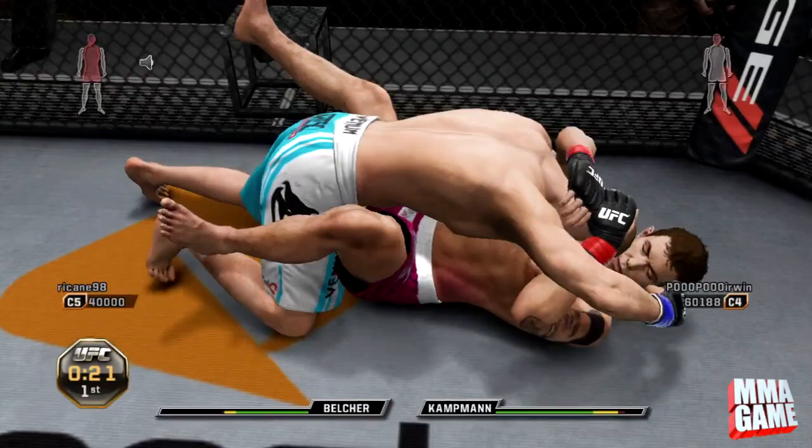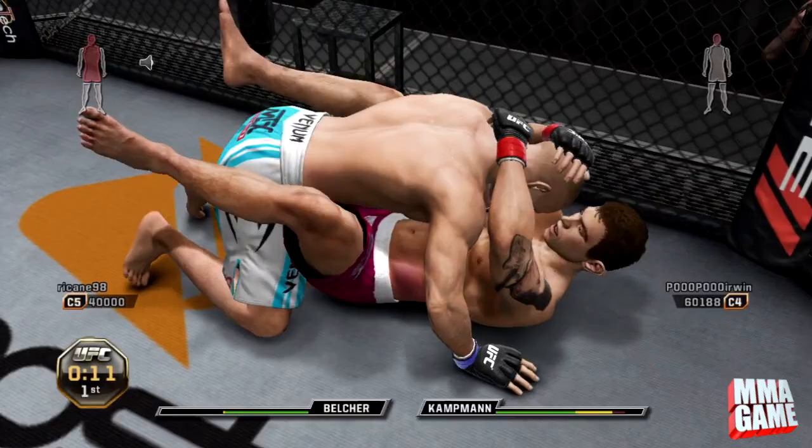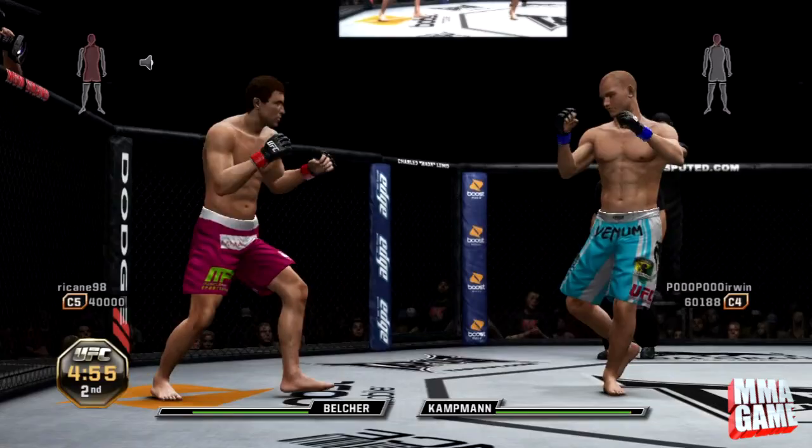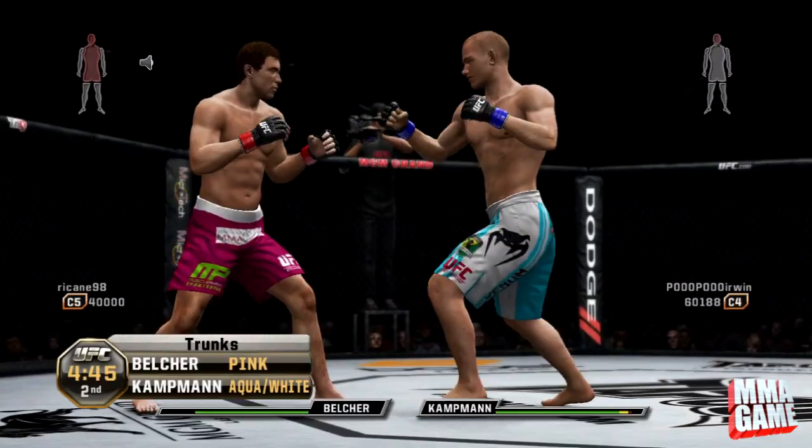He goes for the guillotine, but that's obviously not going to work because we both have pretty much full stamina. Sometimes it's kind of annoying when people just constantly keep putting in submissions and wasting the clock. That's the end of the second round, so we will go into the third round — Martin Campman vs. Alan Belcher.